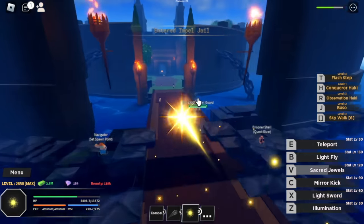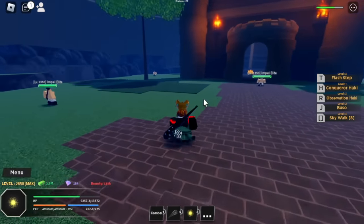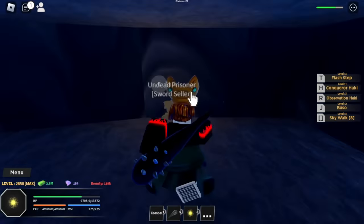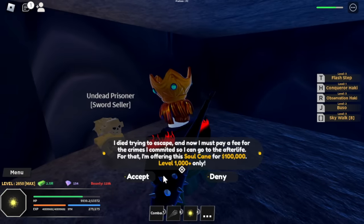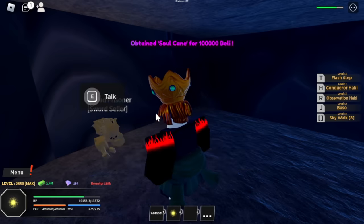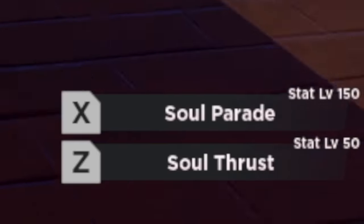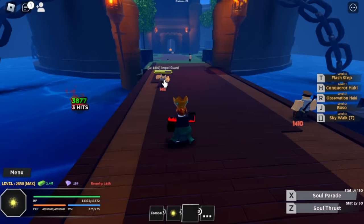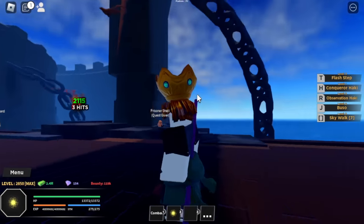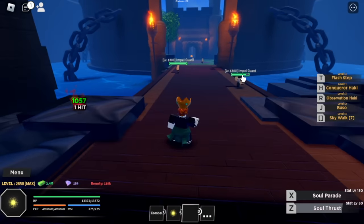Next sword is located at the Impel Jail. I'm going to show you the NPC — just go straight and left and you'll find an NPC that sells the Soul Cane, the one used by Brooke. It costs 100,000 bellies plus level 1,000. Soul Cane has two skills: Soul Thrust and Soul Parade. I think there's a bug — the Soul Cane is missing visually, but we can still use the skills.